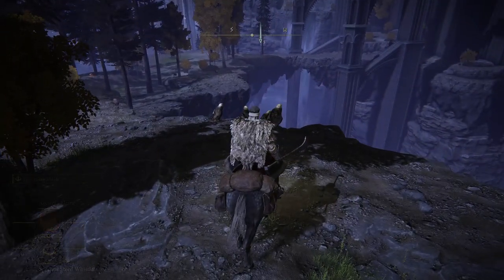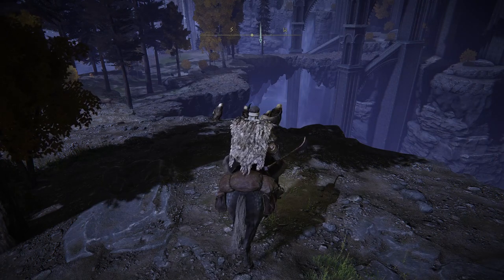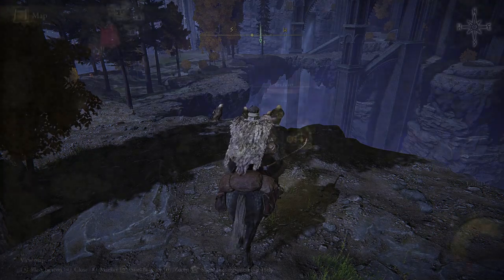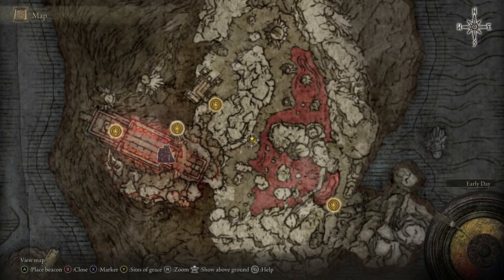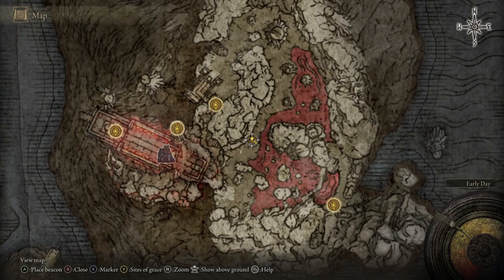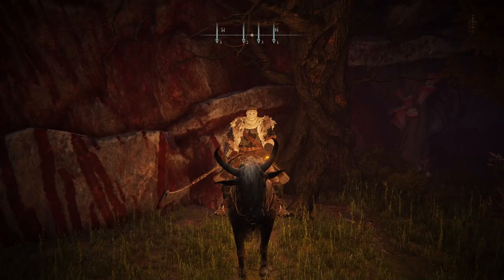Moving on to the second method — this one is my personal favorite, excluding the boss since there isn't one here. Open up your map and travel to the underworld again, but this time go to the other side where the red area is. Make your way specifically to this location on the map.